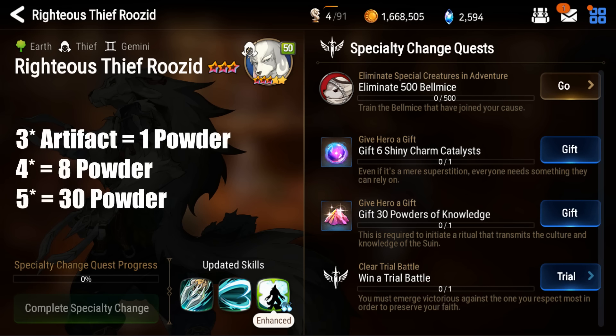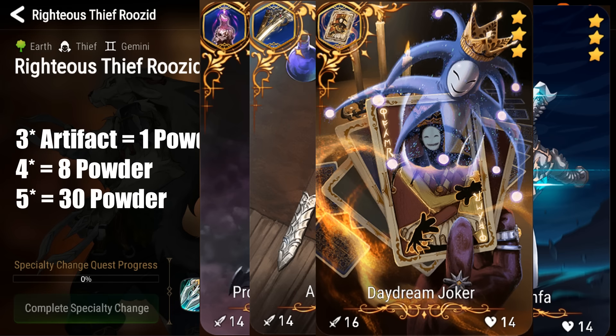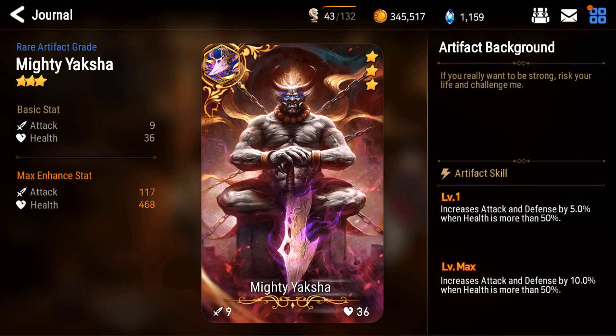3-star artifacts give 1 dust, so that's 30 three-stars if you're only using 3-star artifacts at base level. 4-star artifacts give 8, and 5-stars give 30, but obviously you probably shouldn't fodder your 5-star artifacts just for him unless it's a dupe of an average artifact like Holy Sacrifice. Most 3-star artifacts aren't used in endgame aside from Candlestick, Tonfa, Ancient Sheaf, Joker, and Alcelcian's Spear — the rest are mostly saved to get rid of. All new players get Yashica at chapter 1, so that's 8 dust right there, meaning you just need 22 more.